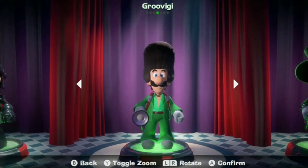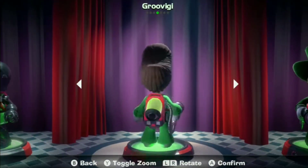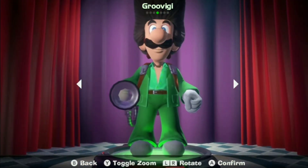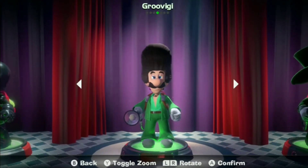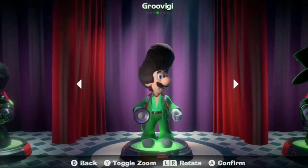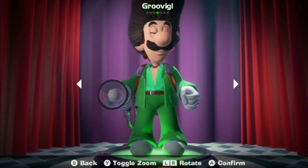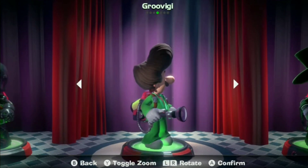I'm sure some of you were expecting this outfit to be near the top, and that is Groovy-G. Luigi looks absolutely hilarious in this costume — the sick green jacket and shirt that shows off Luigi's hairless chest, his pants and white shoes that surprisingly work with the outfit, and of course his giant stylish hair. Look at that — how did Luigi have time to grow all that out? The reason it is so high on the list is because I love how ridiculous it looks, and I love how much this costume fits with Luigi's wacky personality. However, there is one outfit that I love even more than this.